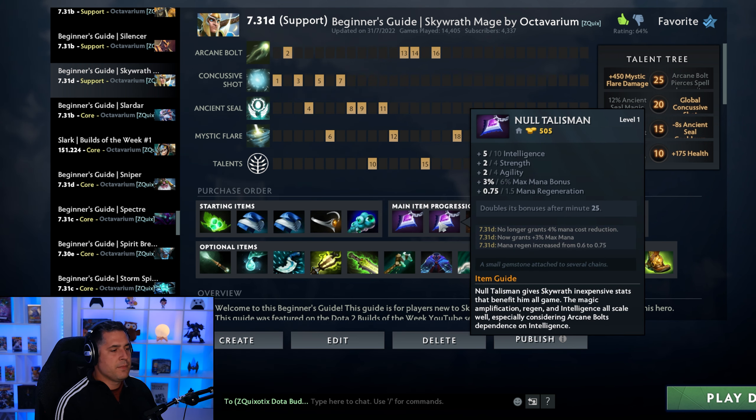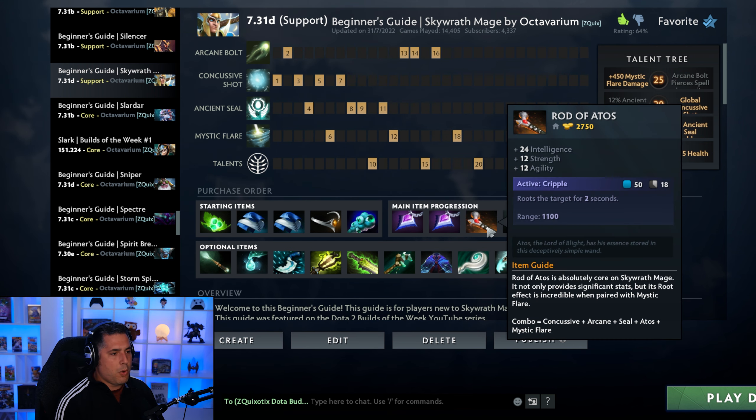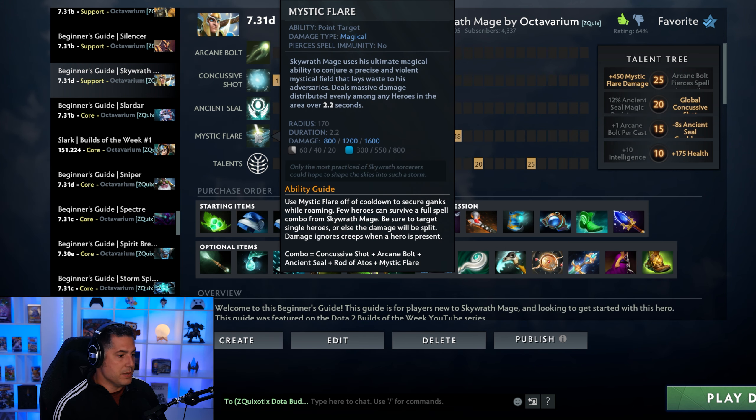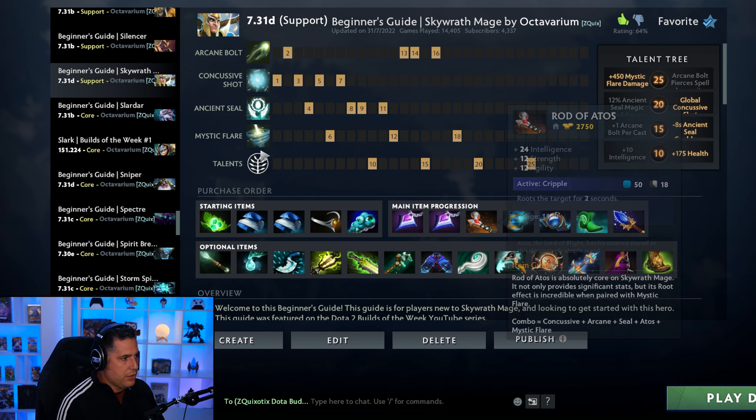The starting items: you're going double Mantles into a Circlet, double Null Talisman — pretty consistent. People were dropping the second Null Talisman for a while and now it's back. Then into Rod of Atos, which costs 2700 gold and gives you a little bit of added lockdown which obviously works well with Mystic Flare. However there is a build that a lot of pros like as well, and that is Ethereal Blade — you skip Rod of Atos altogether and get E-blade. The slow effect allows you to basically land your Mystic Flare anyway, especially when paired with Concussive Shot.